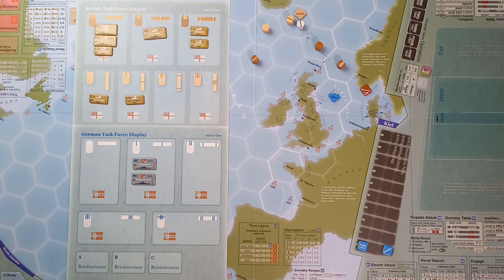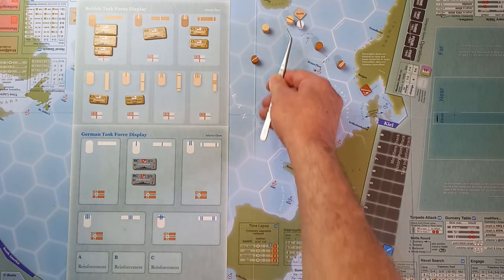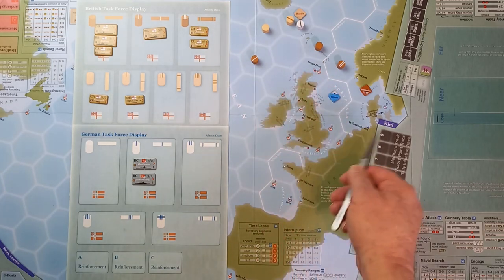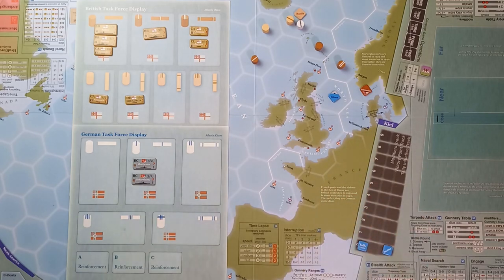So quite a lot going on here. We are the Germans and we have been successfully engaged to battle by the Rawalpindi, and they've contacted the home fleet. That tells me that the British have the initiative, and our aim as the Germans is to get this task force back to a German port. So let's have a close-up of the task forces.